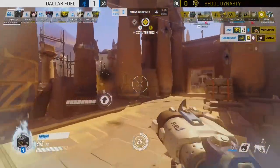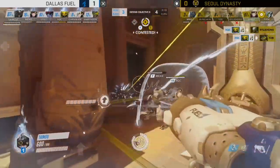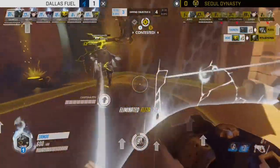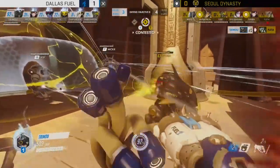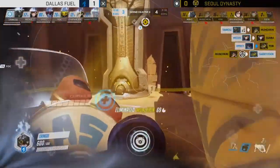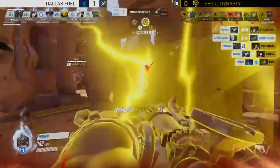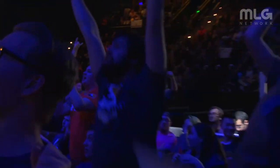Seoul keeps running into this issue — dealing with Effect on the long sight line while also contesting the point. Miro peels off to deal with Effect, but that just leaves one lone Genji on the point. The Genji pulls out Dragon Blade, but Dallas use the most effective counter in the game — there's no stronger crowd control than death. It shuts down the Dragon Blade. A nice hook from Taimu slows things down further, gets rid of the stalling Tracer, ultimates come back online for Dallas, and they clean up.